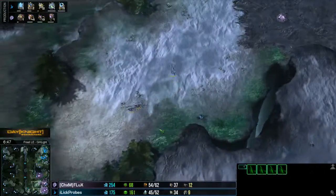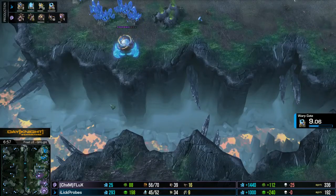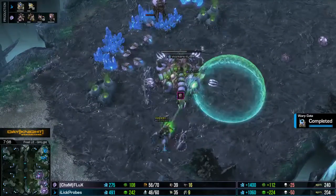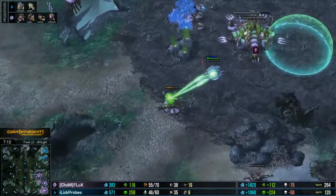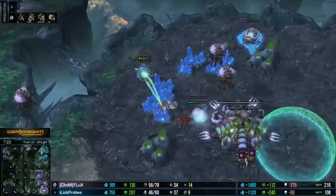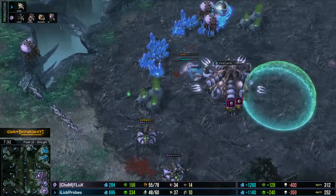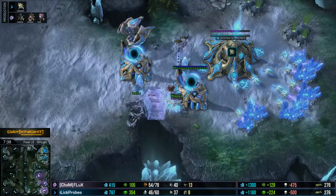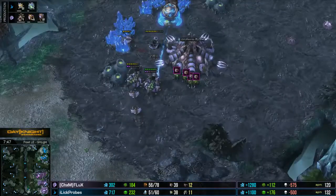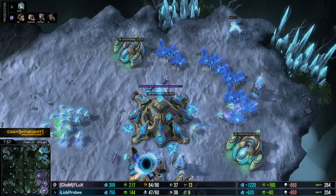I'm not sure Flux is actually aware of that Oracle. If he misses it, this will work extremely well. The Mothership Core is combining with the Oracle for the attack. The Queen's going to fall — it doesn't win that fight, but it severely limits how much damage the Oracle can do. I think he's lost the Oracle though. Forcefields are able to block off some of those lings, but some are going to get in. The Mothership Core is lost as well.